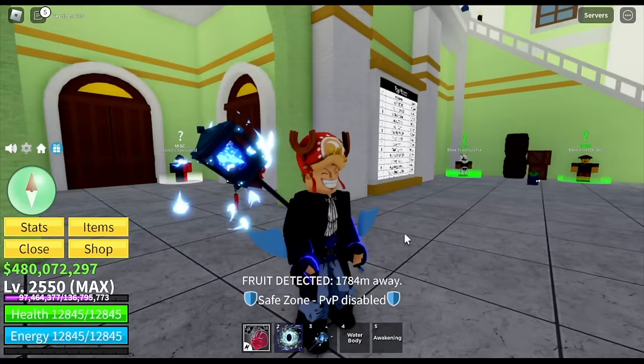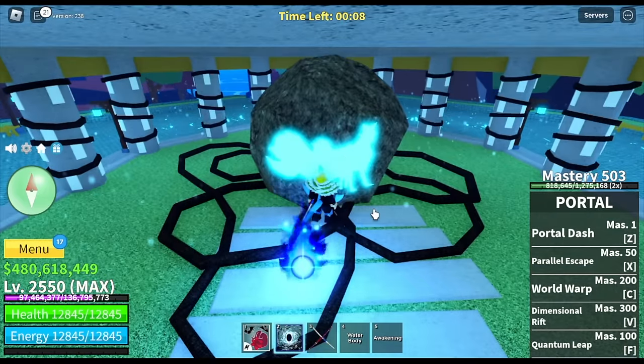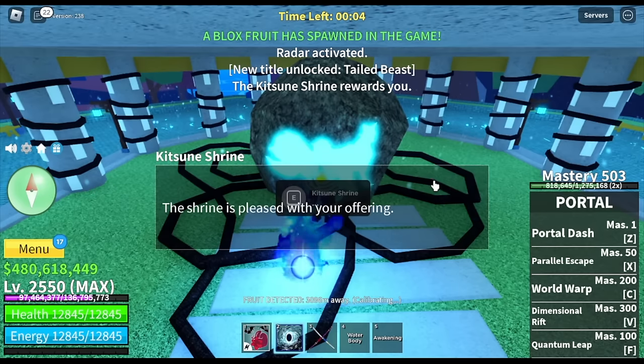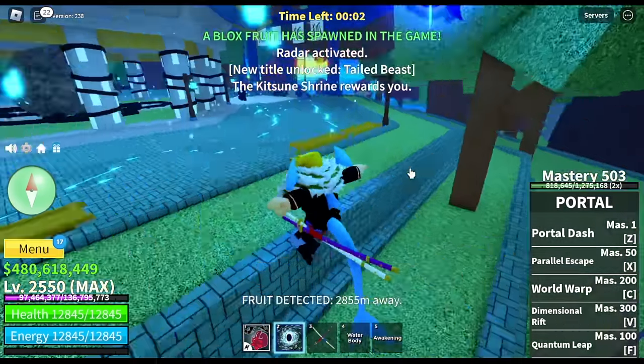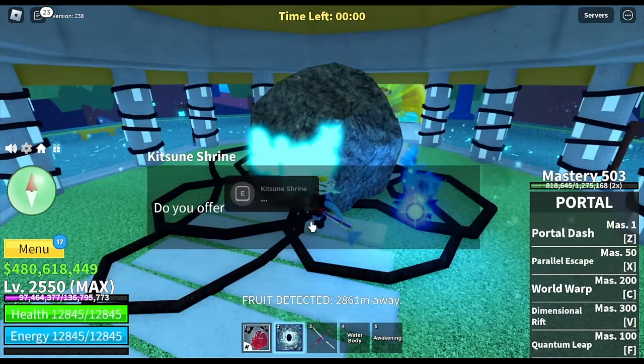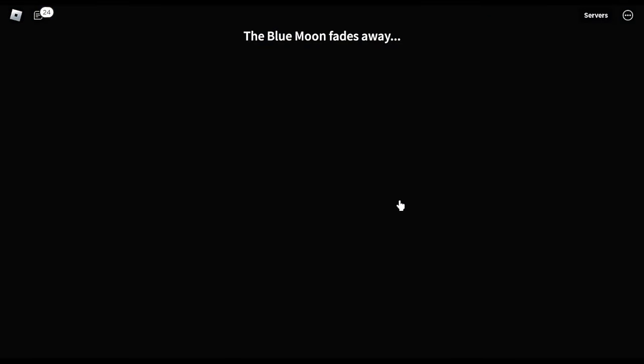After this, we will be unlocking the title. The title you get is called Tailed Beast, which is based on the Kitsune. Let's check the title — another check for us.